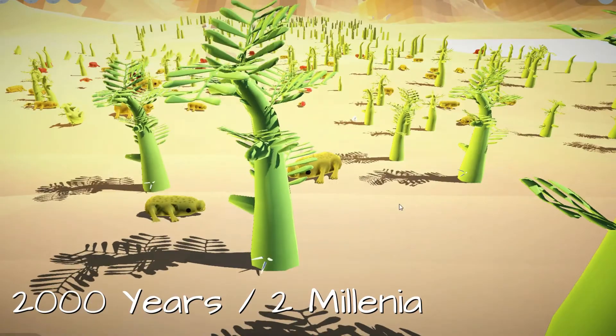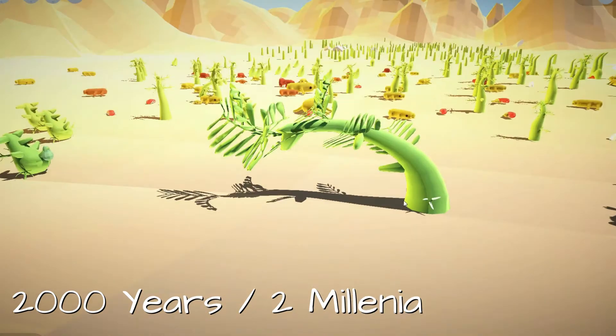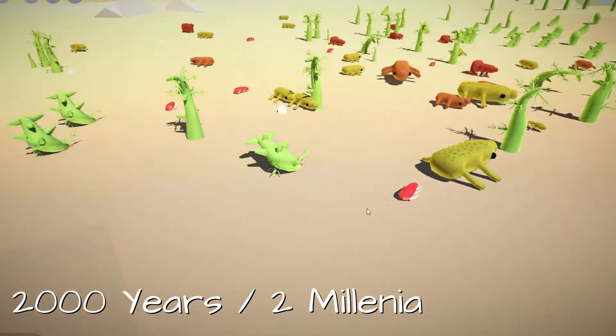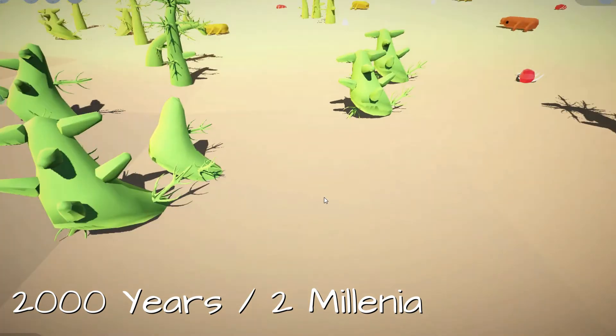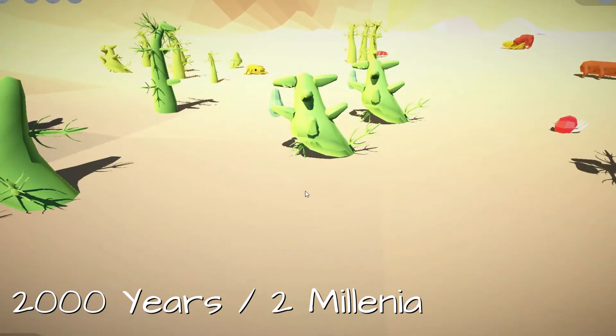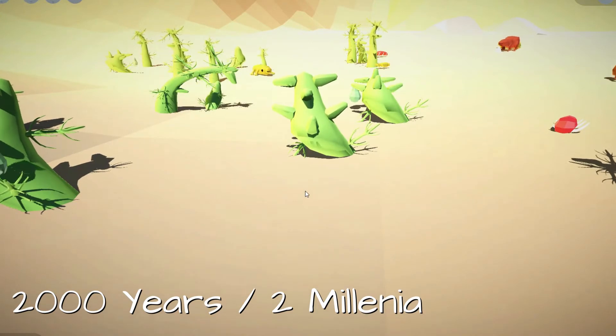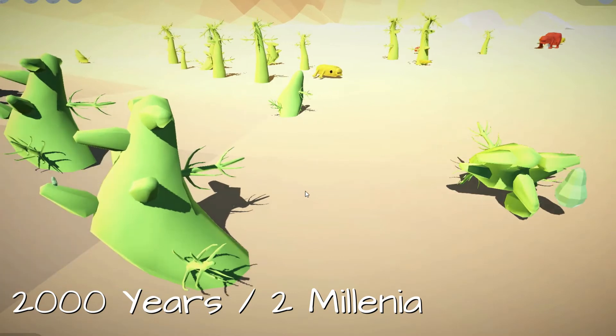The tall plant has evolved spikes so the animals won't eat them. Here we see a fatter and stubbier plant that has put energy into so many pairs of leaves to ensure their offspring survive into the next generation.